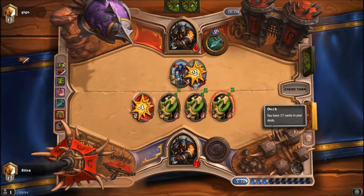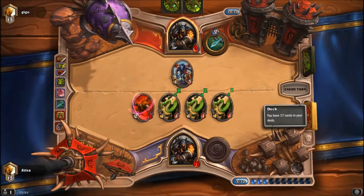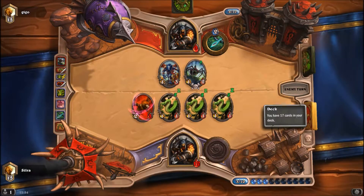That gives you a beast card — unfortunately probably something to drop on board. Let's see what you get. Haunted Creeper — alright.